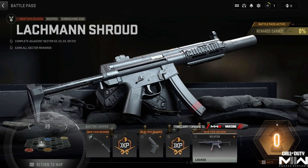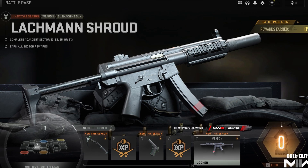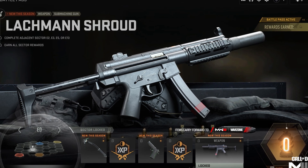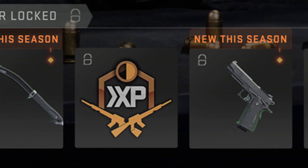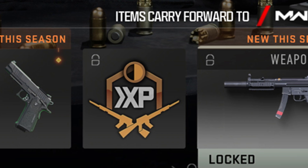The first set is the classified battle pass sector, which will be unveiled tomorrow when the update goes live. There's going to be a total of five different rewards, consisting of three brand new DLC weapons which will carry over to Modern Warfare 3, and two double weapon XP tokens. The good news is you do not need to own the battle pass to unlock this sector.